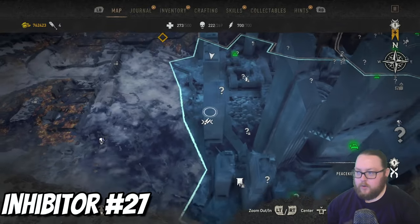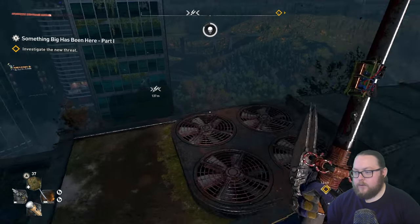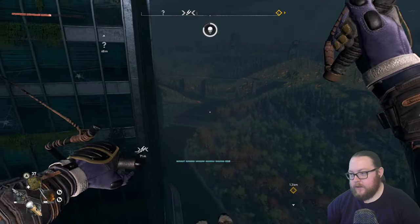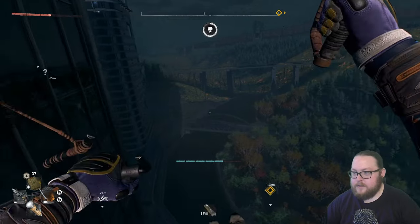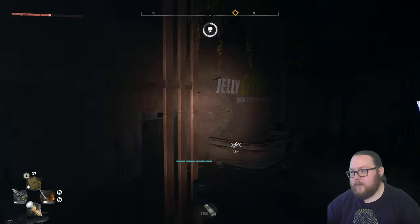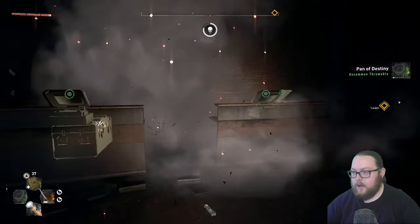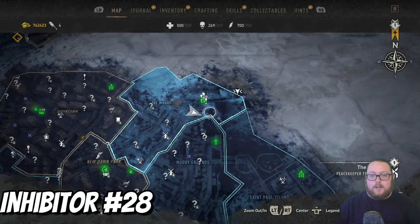The next inhibitor is going to be right here on the building directly across from the one we just grabbed. It's on a lower level, so get as high as you can on this building, jump, use your paraglider, and there's a window you can jump into on this side. Be really careful — it's a tight turn to get into the window. You may need to go all the way around the building to get in. It's right here behind this desk. Watch out for the mine — there's the next inhibitor.